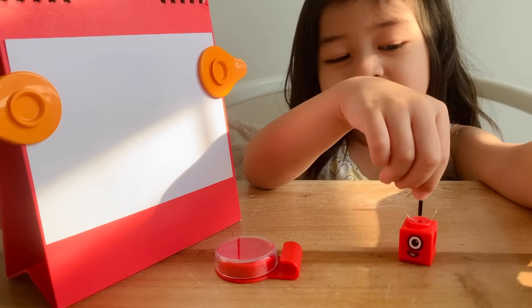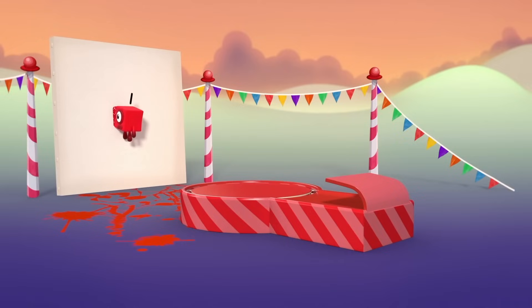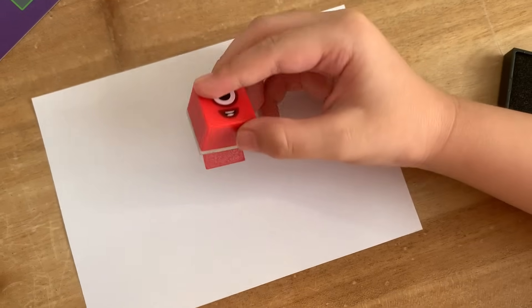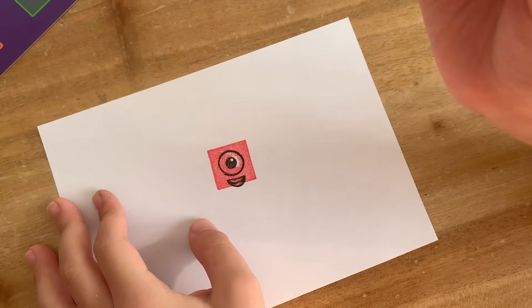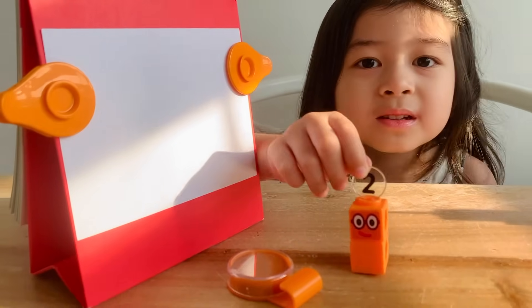One! Ready to jump and stamp? Whee! That's full! One has only one shape! Now let's do the face of one. That's one! Your turn too!